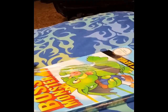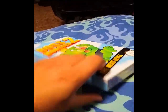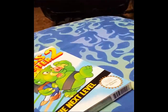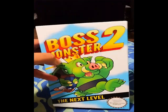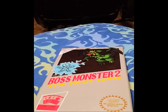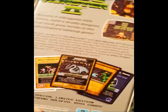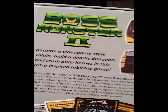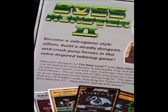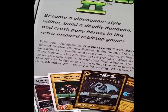It's not easy doing everything with one hand. I put the camera down, but I just want to have the excitement of opening this box. Limited edition cover. And there's the game. There's also on the back of this box — it says: Become a video game style villain. Build a deadly dungeon and crush puny heroes in this retro-inspired tabletop game.